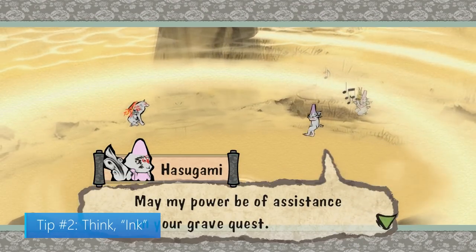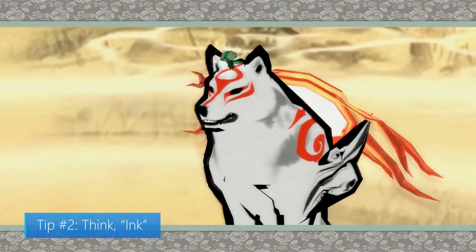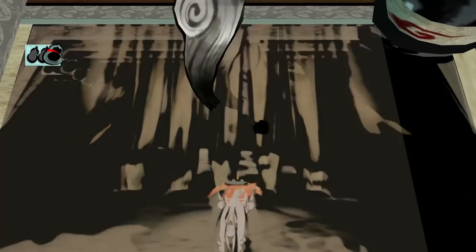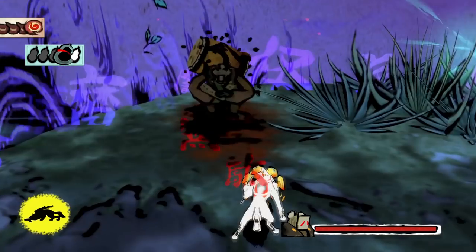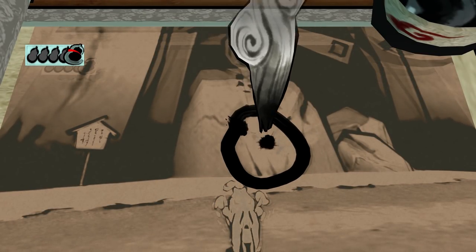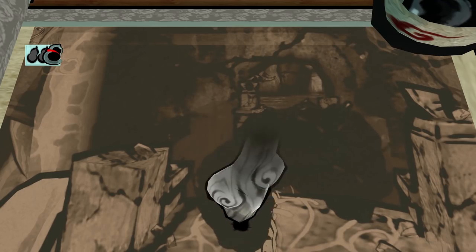Tip number 2: think ink. There are 13 brush gods in Okami, and each one will teach you a different celestial brush technique that can be used in or out of battle. Besides these techniques, you can also use your brush to blind enemies with ink. You can even change the thickness of your brush stroke — use X for a thin stroke, which is useful for the trickier techniques, or use Y for a thick stroke, which is great for techniques like rejuvenation.